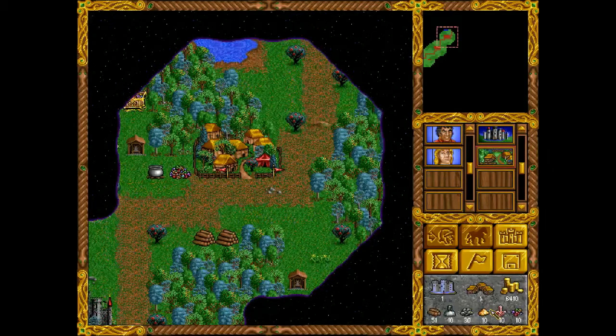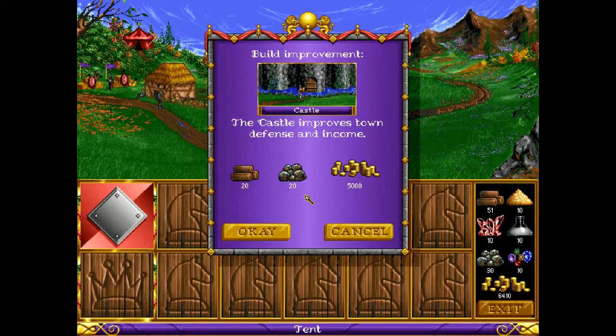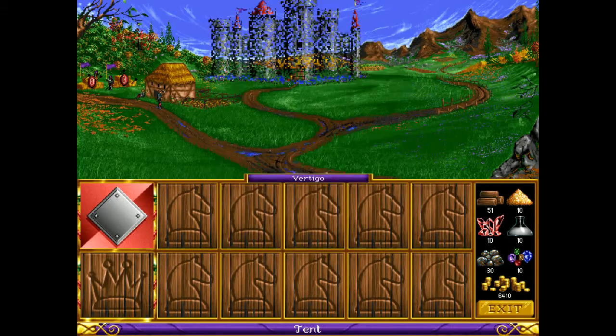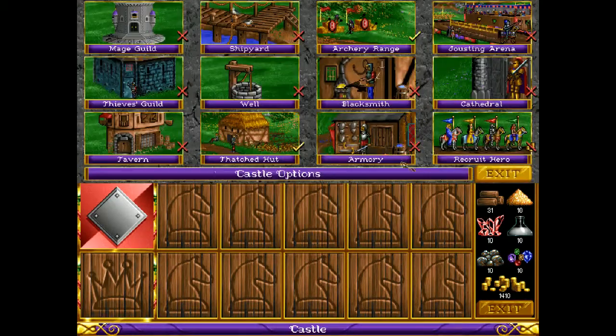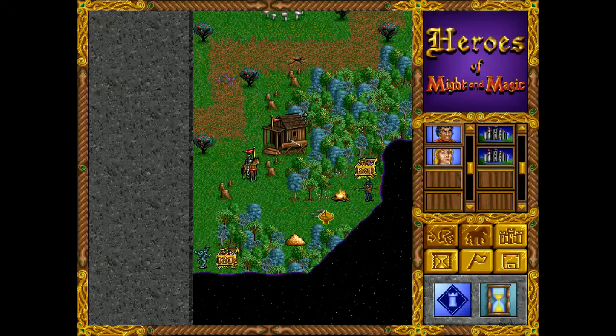Let's take the gold too. 51 wood — nice. I can buy the castle now if I want to, which I do. That means more gold to the tree-ish bean, whatever that means.